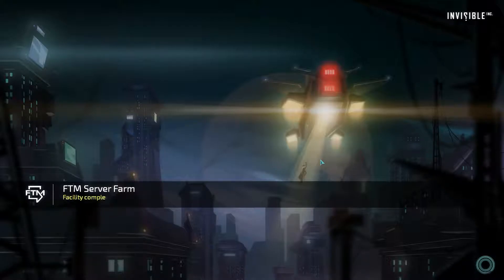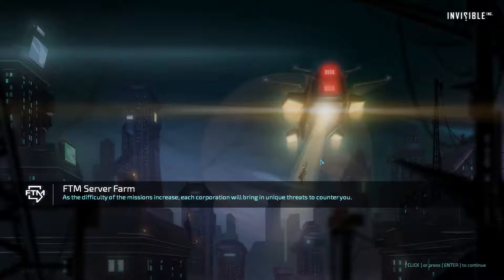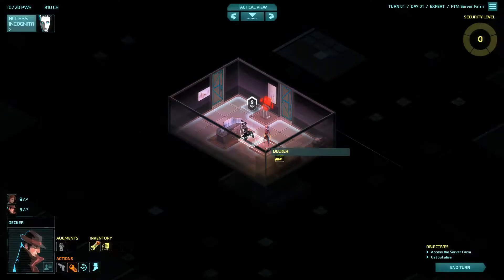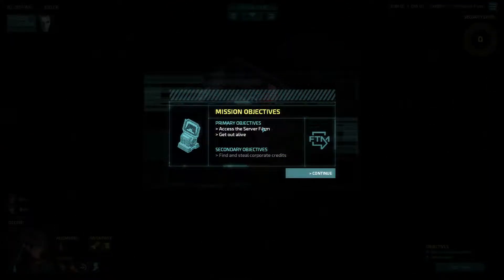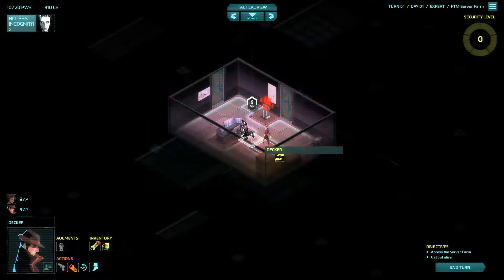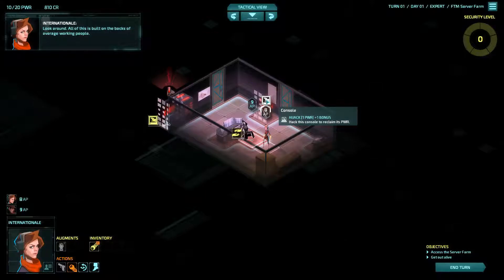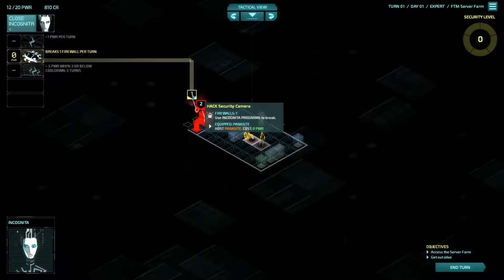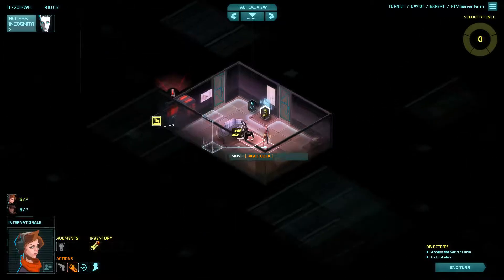This is the last mission of day one, so after this more missions will pop up and they will be more difficult as well. We have to access the server farm and get out alive. Secondary objective: steal corporate credits — I always try to do that anyway. Let's infiltrate, hack the security camera, and hack the console database.